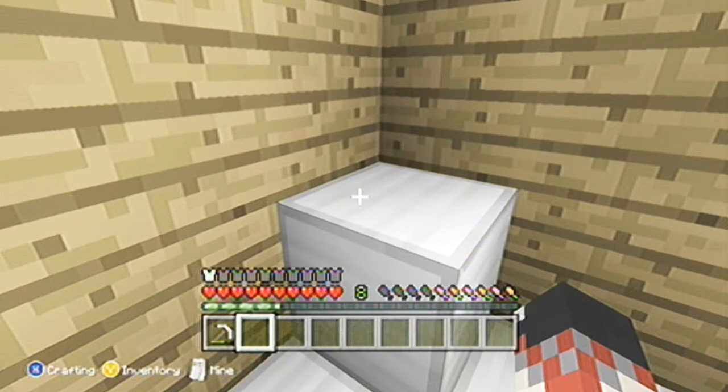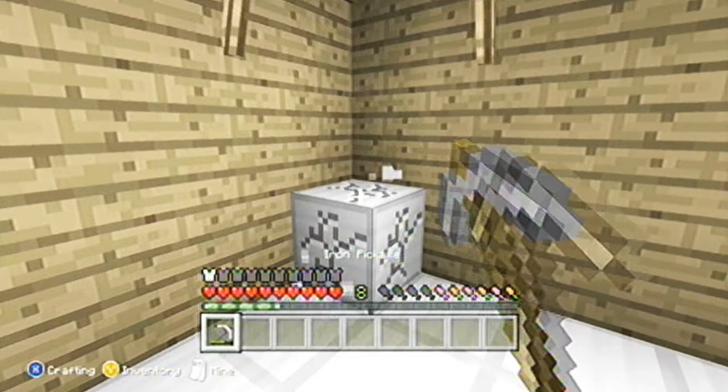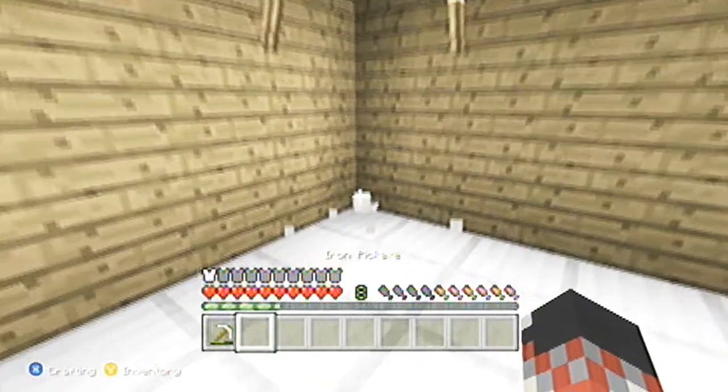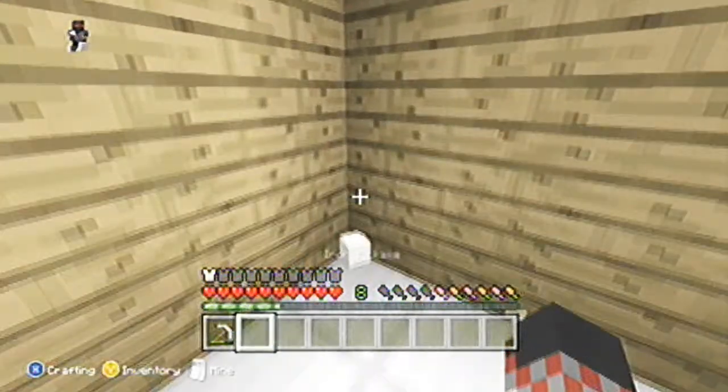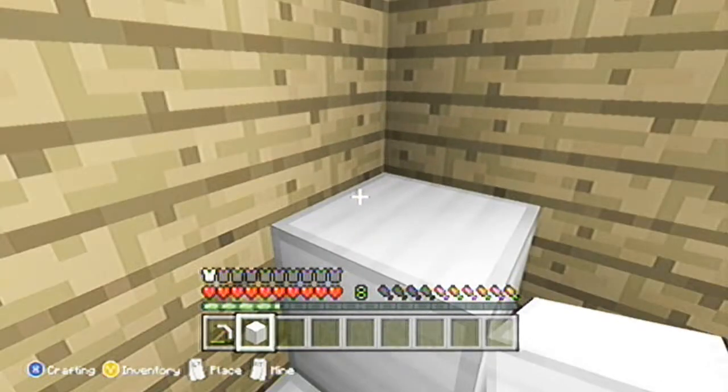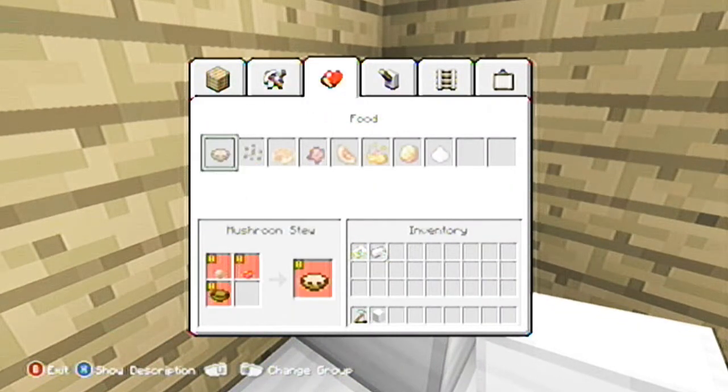Use your pickaxe, mine it, run and pick it up, place it — run and place it before you pick it up — and as you can see, you have another block.